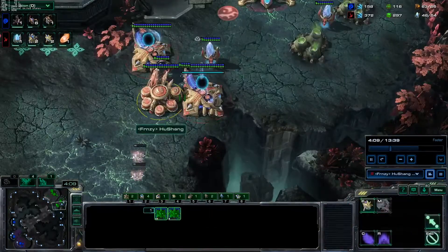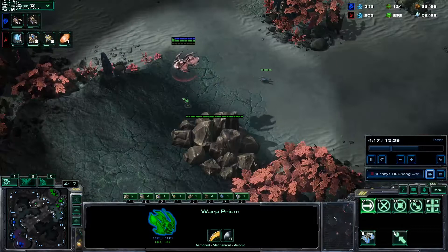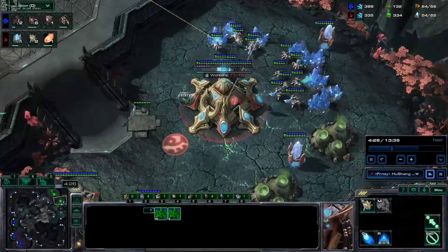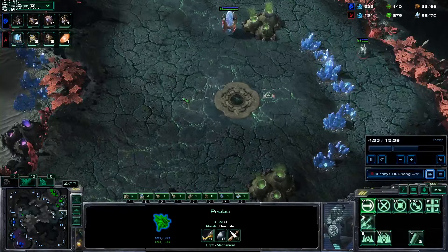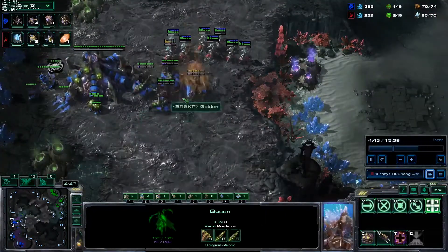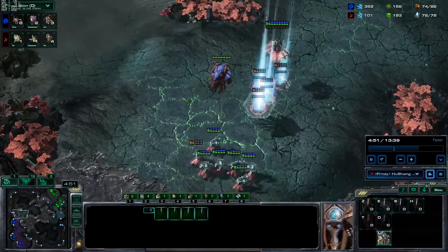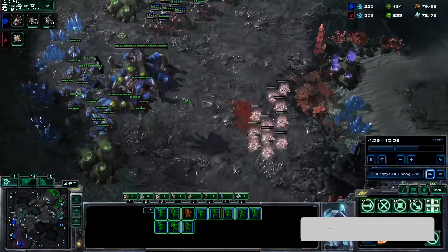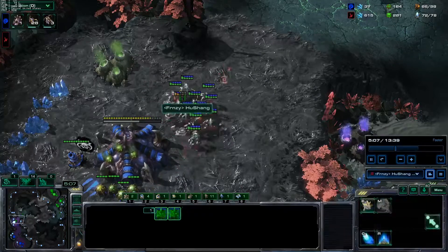Setting up our third base — this build is still pretty new to me. I was loading adepts into the warp prism, but I actually think it might be better to just run them over here to make sure there are no lings blocking the third and to deny vision. Here we go with the warp-in; we still don't really know what his defense looks like. He's got a lot of queens — in retrospect, targeting queens is probably not the best since they take a while to kill and he nearly got two adepts.